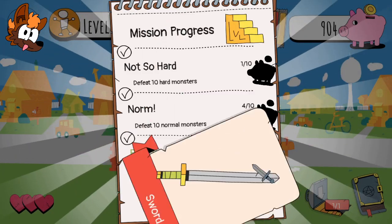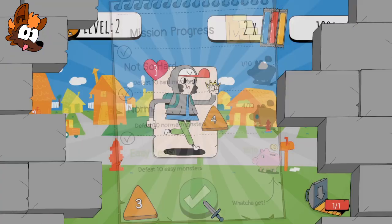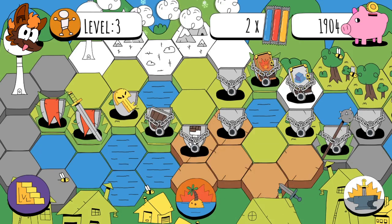What did I get? I got that, and I got a sword! And another little ice pop thing and some more gold. What's the sword do? I don't know. A light shines over the horizon - what is this light, you say? The light of justice, the horizon responds.